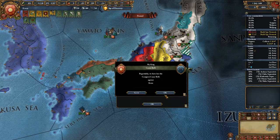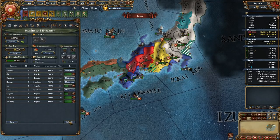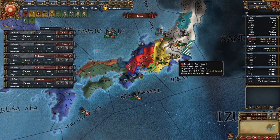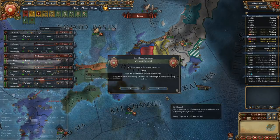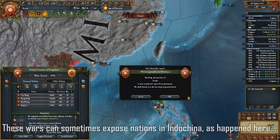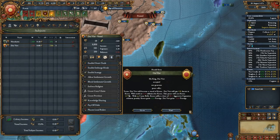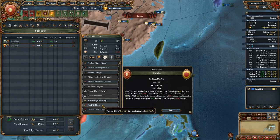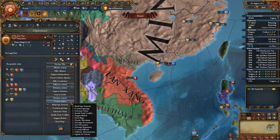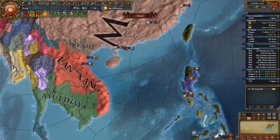Having finished that war, you should be in a position to take exploration ideas. Take the first two ideas to get a colonist and set yourself up to attempt to get the colonialism institution. With this colonist, start a colony in the Philippines. As soon as it's established, get a claim on the Philippine minors and declare war. Be careful of naval engagements here — the Philippines should put up more of a naval challenge than the Japanese. I'd also highly recommend killing the natives in your colony so you don't have to deal with uprisings, but still get the plus 20 settlement increase. Do this until the truce with Ashikaga is over.